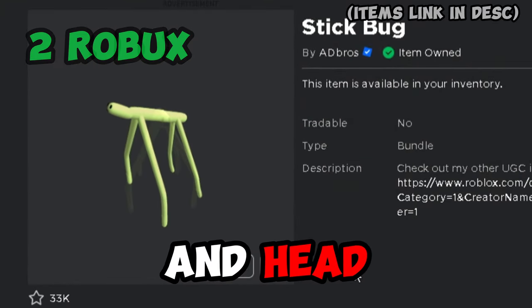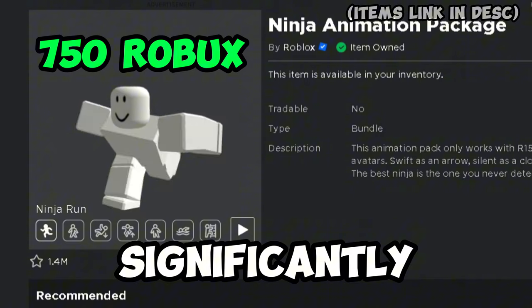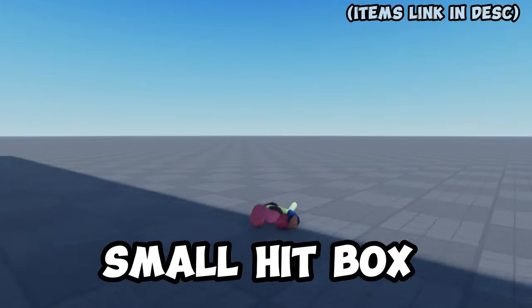First, you will need the Stick Bug torso and head. Next, you will need the Piggy legs. You can also get this package for the arms. Lastly, you need the Ninja animation package — this will significantly decrease your character's height. The total cost is 1402 Robux. Enjoy making players rage with your small hitbox.